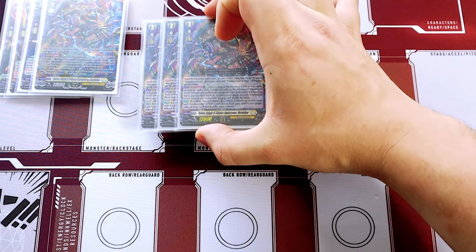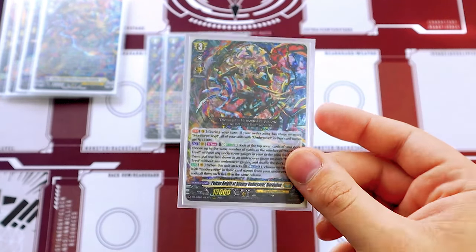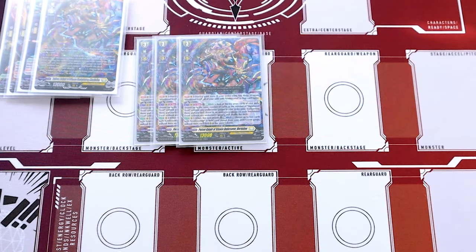Starting with grade threes, we run three more copies of Mordallion in the main deck. We already went over Mordallion's skill, but we're running multiple copies for the undercover name and of course for Persona Ride.